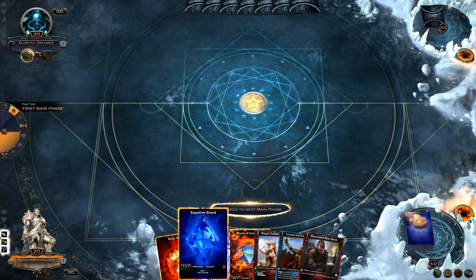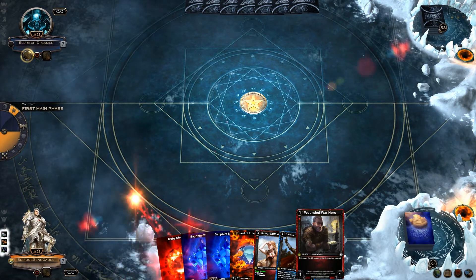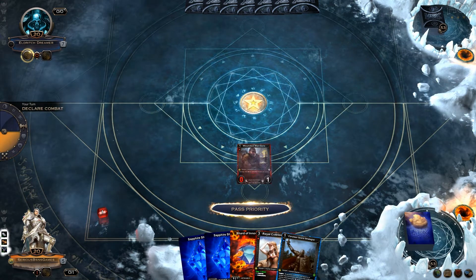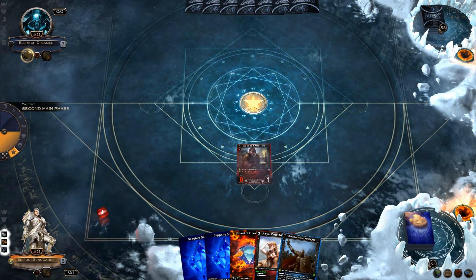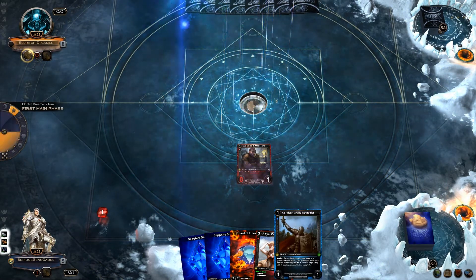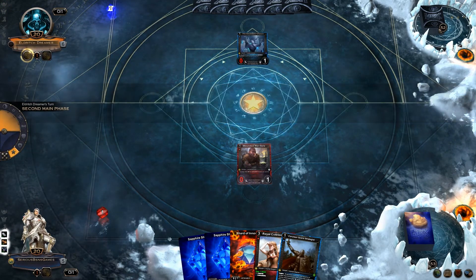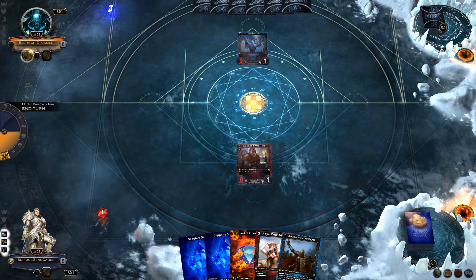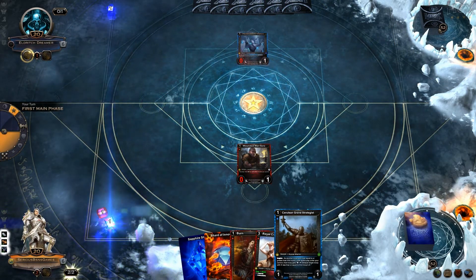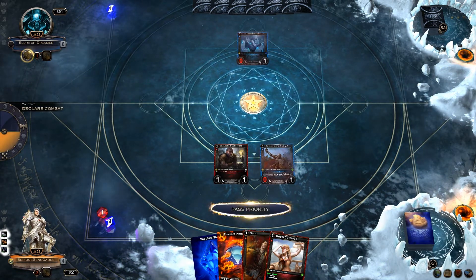I'm considering starting with the Cerulean Grand Strategist, but let's do the Wounded War Hero instead. Normally you prefer Wounded War Hero over Cerulean Grand Strategist, just so you can start getting damage on the board. I don't think I need the Inspire effect that much right now. Let's bring out the Grand Strategist and swing in.